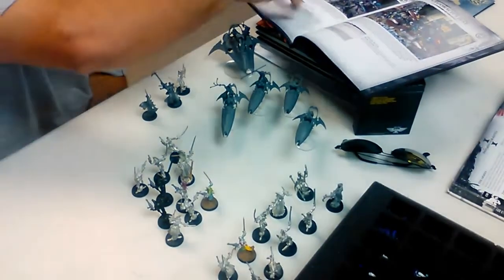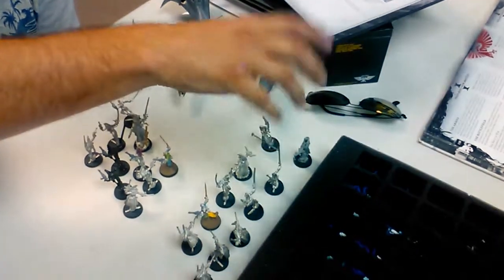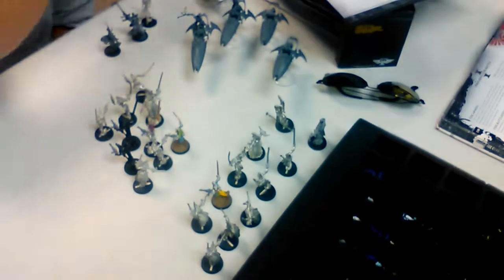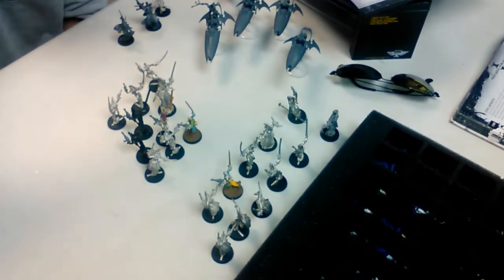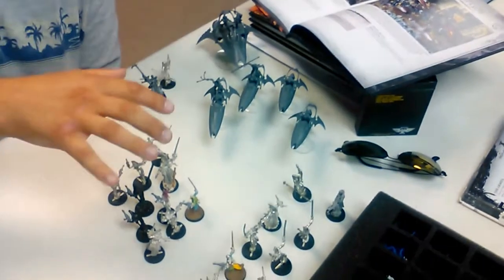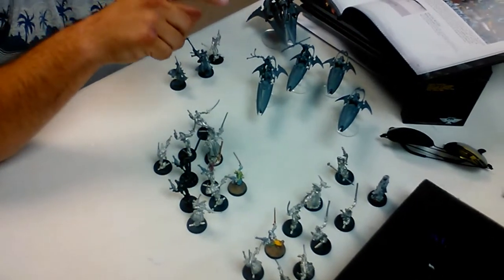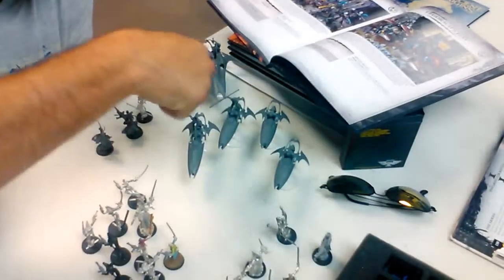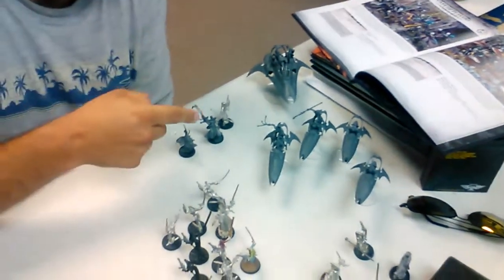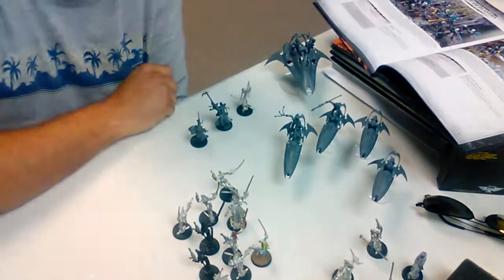The Harlequins list has a Cast of Players with a Death Jester, level 2 Shadow Seer, 9 dudes with assorted weapons, and a Troop Master. There's Chaogarth — the Jest — which has one troop with assorted weapons, a unit of Skyweavers (four bikes), and one Void Weaver. And then the Hero's Path, which is a Solitaire, Death Jester, and a level 2 Shadow Seer.